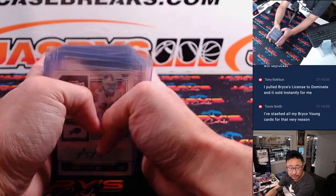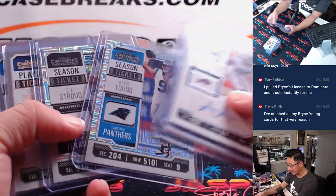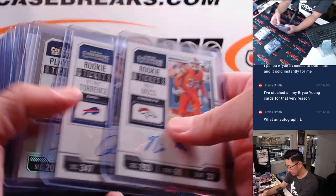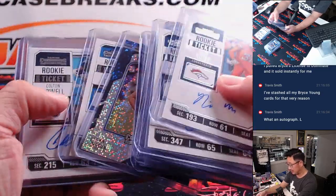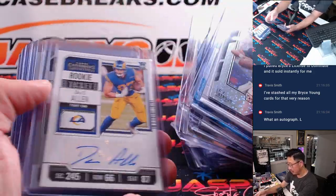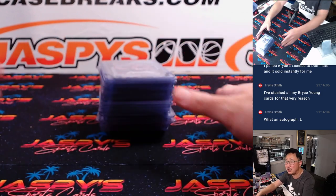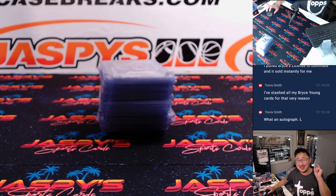And there you go, gang — fun little break right here. Brand new Contenders football just dropped yesterday. A lot of nice stuff for the Panthers and Texans here too, some strong stuff for other players as well. A lot of fun inserts, a lot of nice stuff. Second half in the store going into a filler soon — so get it going before they're in a filler. Thanks for watching, everybody. I'm Joe for jazbeescasebreaks.com. I'll see you next time for the next break. Bye-bye.